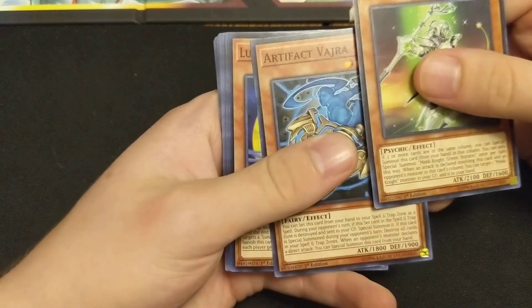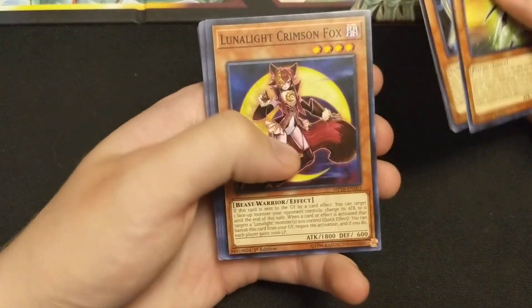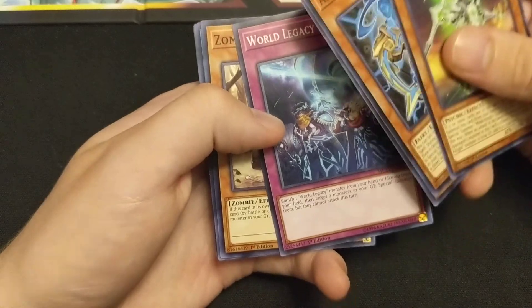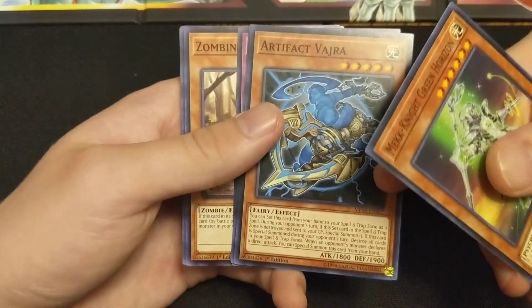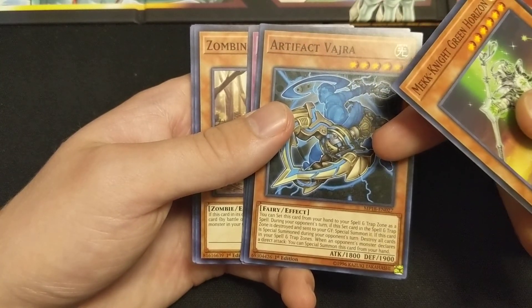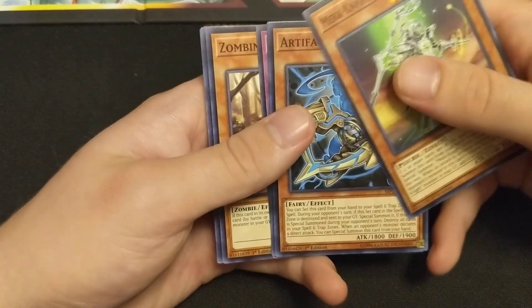I remember when Desperado came out you hated Desperado and then just went to the Desperado. Meck. Green Horizon, Artifact Badger - hey, I spent so long farming for that in Duel Links and I finally got it, then I quit the game. Lunalight Crimson Fox - hey, we've completed our Duel Links playset. Was that the normal monster you needed? No, it's used in Ancient Gears because when they call a direct attack this can special summon itself and then it destroys a spell.